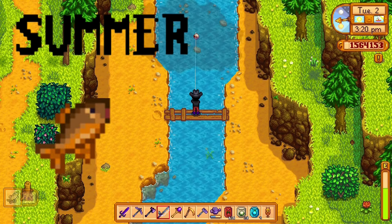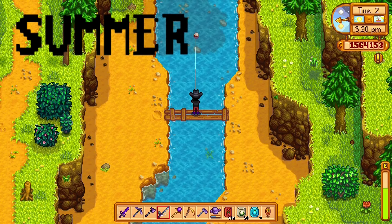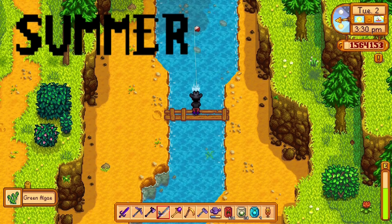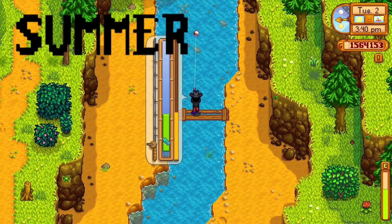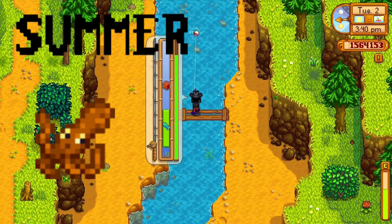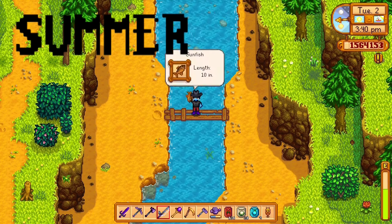The sunfish can be caught in the river again, 6 a.m. to 7 p.m. while it's sunny or windy. The red mullet can be caught from 6 a.m. to 7 p.m. in the ocean in summer, anytime. The octopus is one of the hardest fish to catch — it can be caught in the ocean during summer 6 a.m. to 1 p.m., any weather.